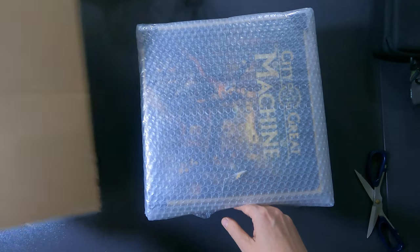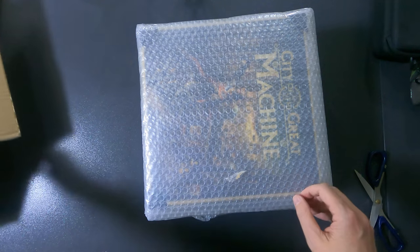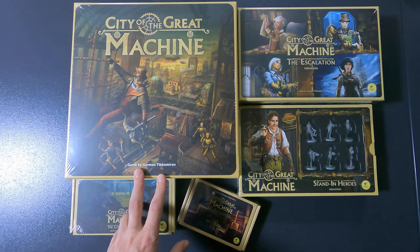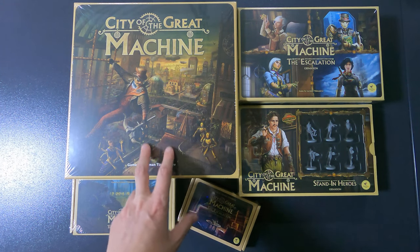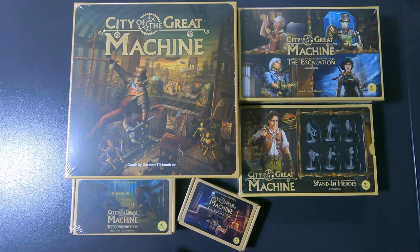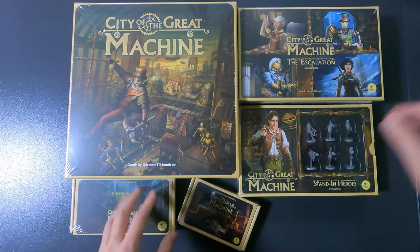After removing the bubble wrap, here is everything that was in the box: City of the Great Machine, the Confrontation Kickstarter Exclusives Pack, the Escalation Kickstarter Exclusives Pack, the Stand-In Heroes expansion, and the Escalation expansion. This is the Master of the City pledge, which should also include the Bring About Revolution module, the Servants of the Great Machine module, the Oracle Zeppelin module, the Surveillance Zeppelin module, and the Machine Enhancement module with all unlocked stretch goals.